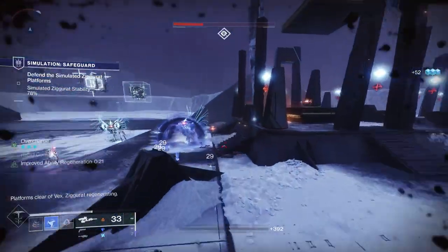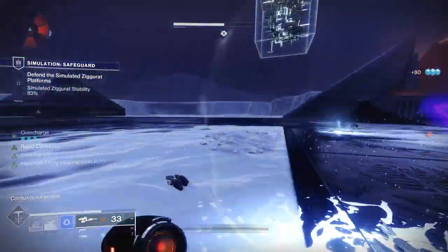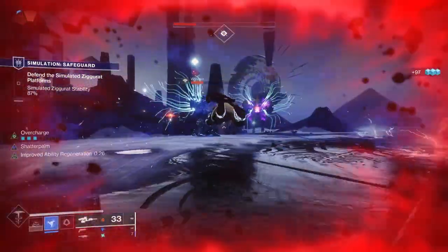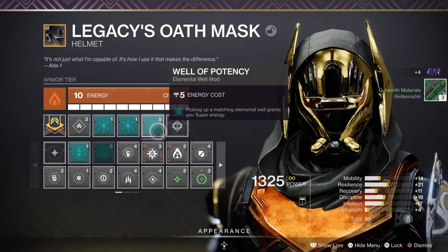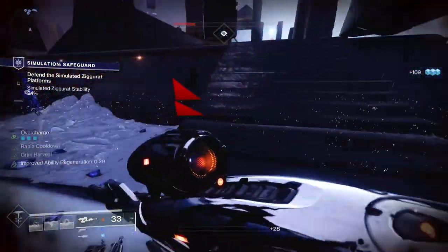Now let's talk about mods. On the helmet, I have Hands-On twice. This season, Hands-On is actually cheaper, which allows you to do this fairly easily — most seasons you can still get Hands-On, but this season you'll be able to do it even cheaper, allowing you to put other mods on at the same time. This gives you super energy on melee kills. I also use Well of Potency, which is a seasonal mod that grants you super energy when you pick up a well — we'll talk about how that synergizes in a little bit.